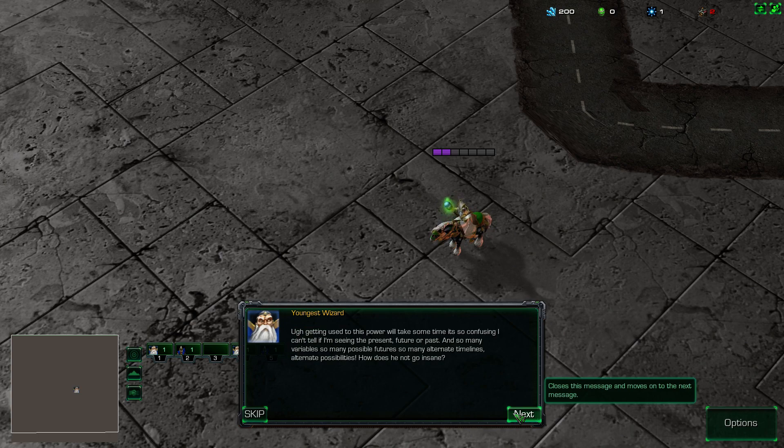Getting used to this power will take some time. I can't tell if I'm seeing the present, future, or past. So many variables, so many possible futures, so many alternate timelines and alternate possibilities. How does he not go insane?